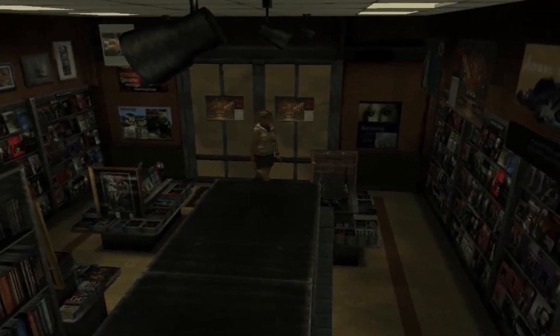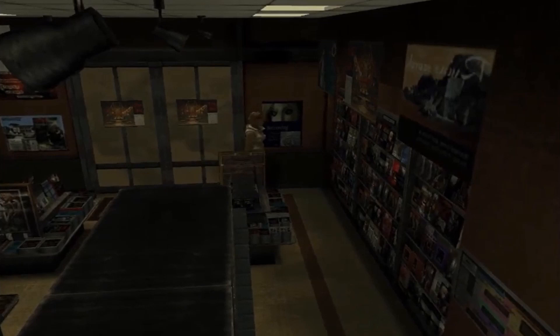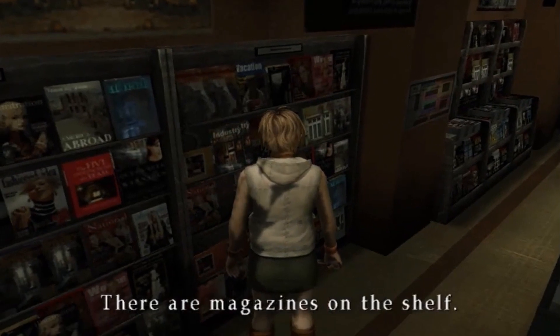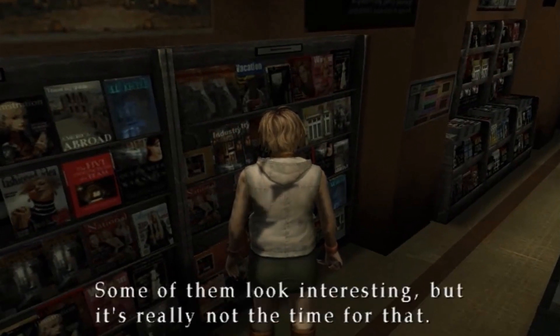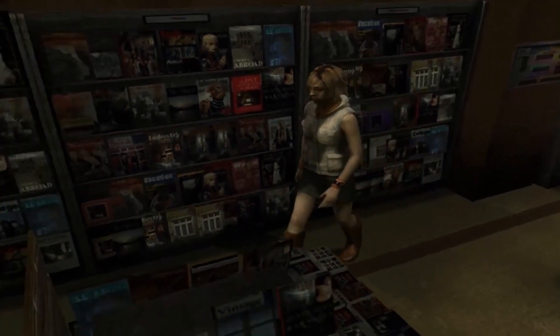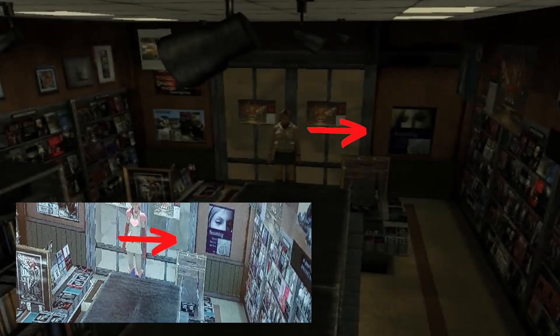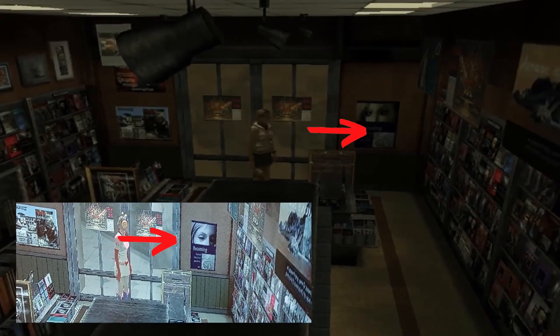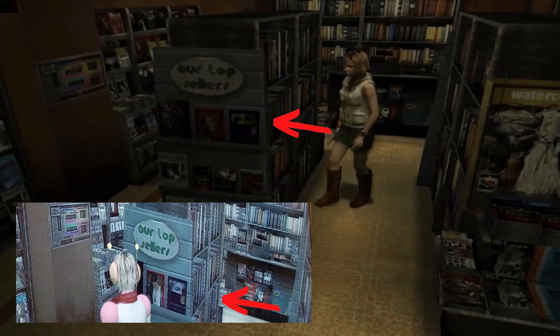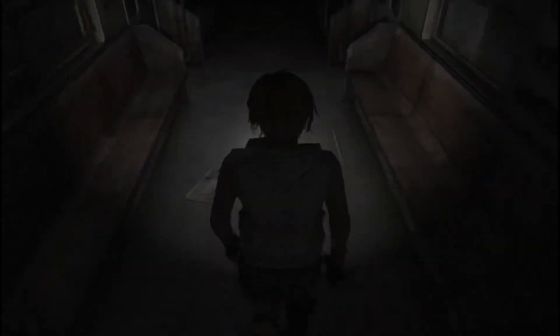In a store in the mall — I think it sells DVDs, books, and stuff — there is an image on the wall showing two eyes of a woman. On the PC version, I noticed creepy eyes also appear on another wall in the same place. But on the PS3 HD Collection version, the poster is actually different — it shows Maria's eyes instead, and I don't know why.